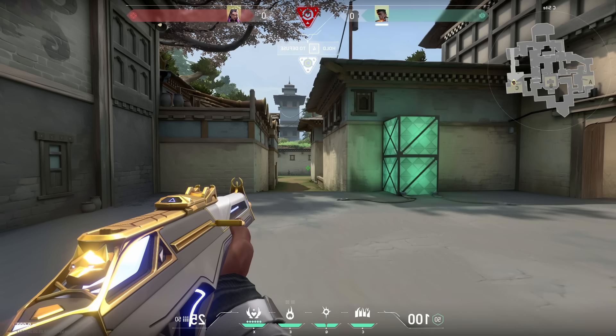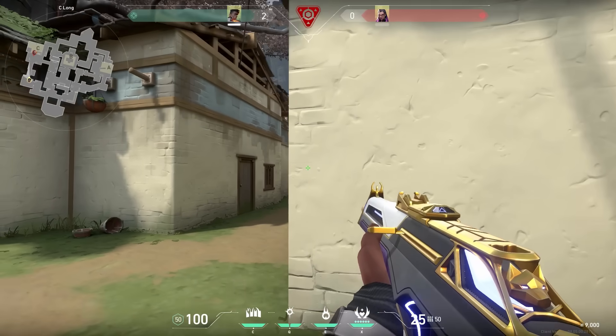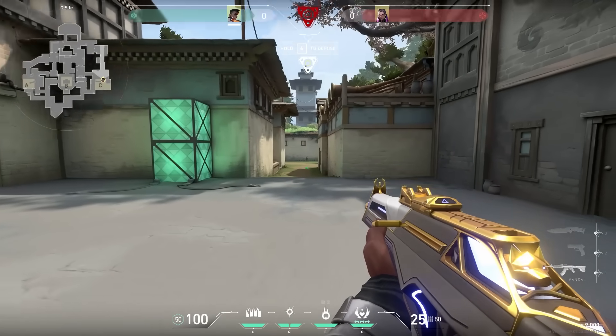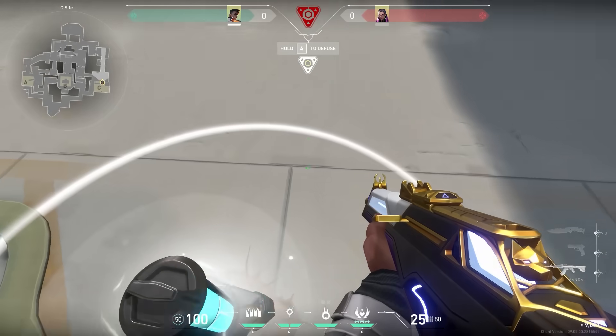Do you spot a mistake over here? Let me show you from the enemy's perspective. If the enemy hears you tapping the spike, he will go for a peek, then sees you aiming at him and he will go back around the corner again. The fact that you tap the spike and then aim at the enemy while staying on the spike isn't the most effective way to play this.